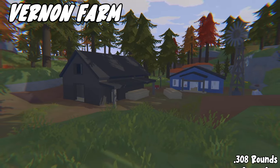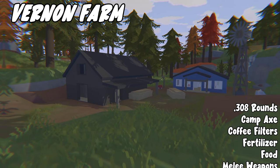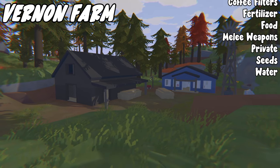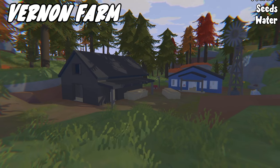Next we have Vernon Farm, which is a very small location. From here you can get the following items: .308 rounds, campax, coffee filters, fertilizer, food, melee weapons, private, seeds, and water.